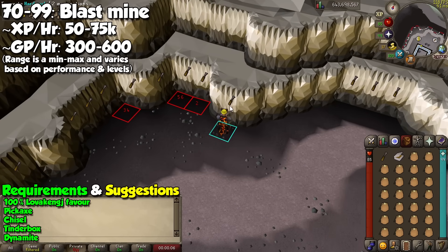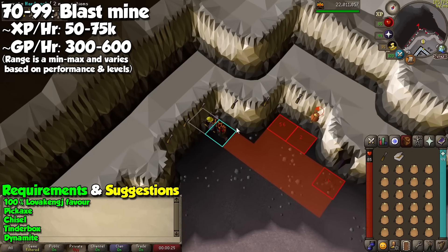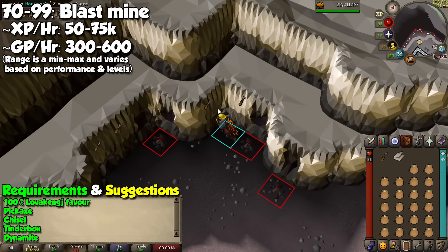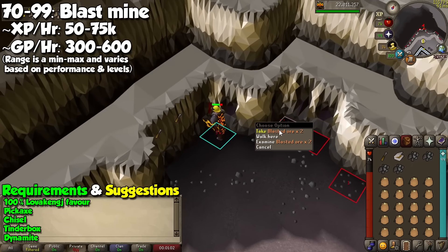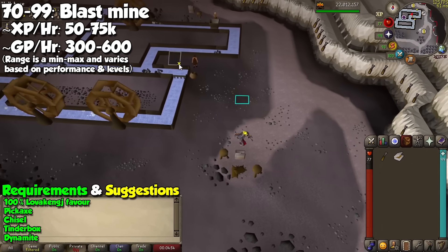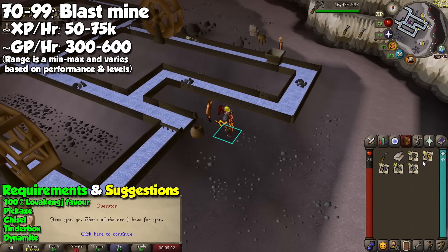Up next we have the Blast Mine, which is a lot less complicated than the Volcanic Mine. All you need is a chisel, a tinderbox, and as much dynamite as possible. Grab a full inventory of it and follow a cycle to mine the rocks: click on a rock, click it again to light the dynamite, then move to the next number in the sequence to be safe-spotted. At numbers 3 and 4 you should mine and place dynamite on 2 spots for efficiency. Once you've done all 6 spots, pick up the ore that drops and put it in the nearby sack — if you wait too long the ore will disappear. Repeat until out of dynamite, grab more, and continue until your target goal. When done, go to the spot to collect your ore.